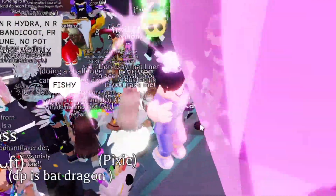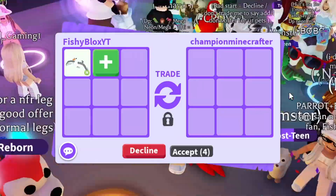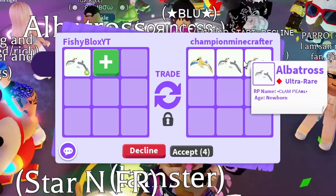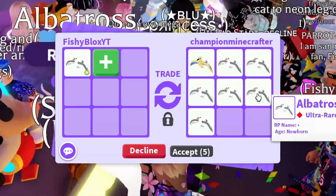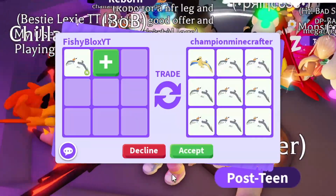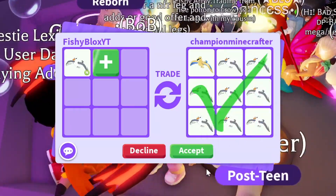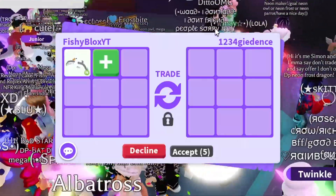Let's take another trade — we have Champion Minecrafter, I like the name. They put the golden one, a regular one, another one. I don't think they're aged — I think they're adding pets to add up to the neon because they don't want to age it. I kind of want a different pet so I'm not going to accept all these birds, even the golden one. I want to try and get something else.